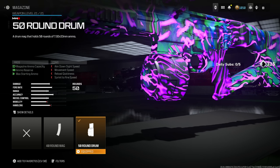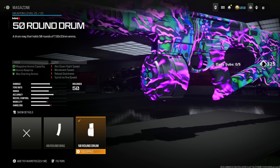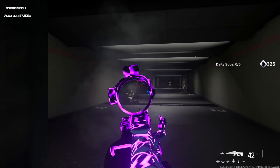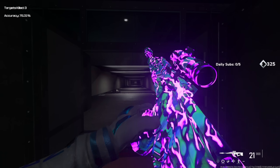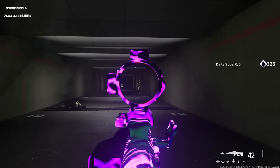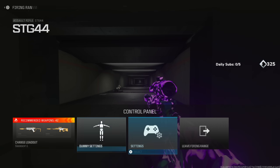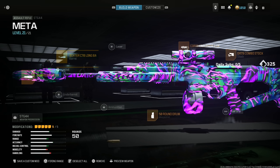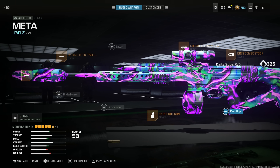Finally, I put on the 50 round drum — that's my personal preference; 40 is fine but 50 works a lot better. When you go into the firing range I'm barely holding my thumb stick down. It does not take any effort to use this weapon. It's just an absolute meta AR right now, and until they nerf it, nothing is beating it. Give this a try — if you're not using it, someone is going to use it against you and cook you in like four bullets.